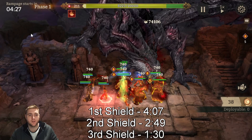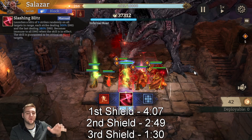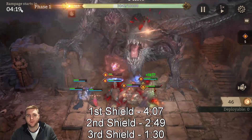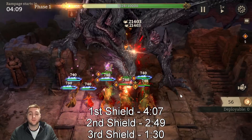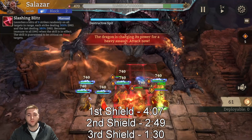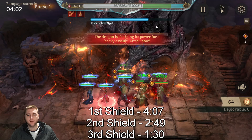There are two main strategies for what to do with your ultimates. If you are trying to make progress, save your ultimates to hit the shields — the shields are the main mechanic in Guild Boss. There are three different stages where the boss will have a shield. The first one is at 4:07 — I'll put the actual timestamps on screen. If you do not break the shield in time, it does massive damage and will almost certainly wipe your entire party.